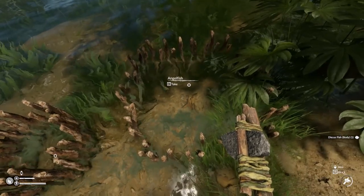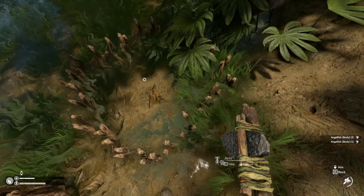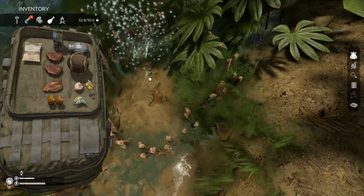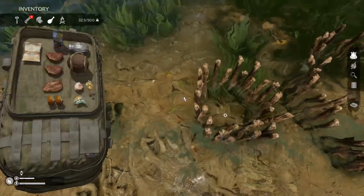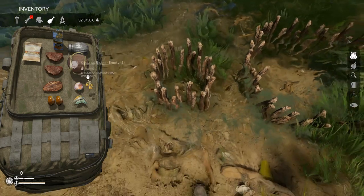We got a discus in this one. Angelfish in this one — two angelfish in that one. Perfect. Now I'll throw some more maggots in here. I feel like the maggots get the small fish and the worms or whatever they are get the bigger fish. I don't know — we'll have to test that out.